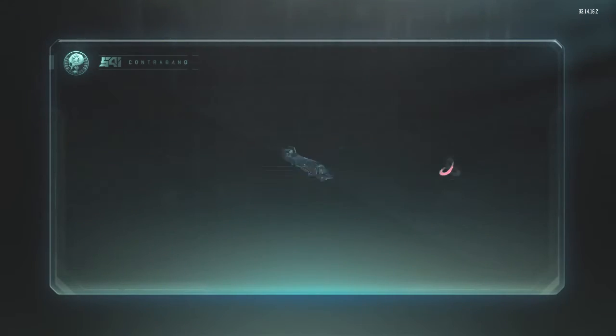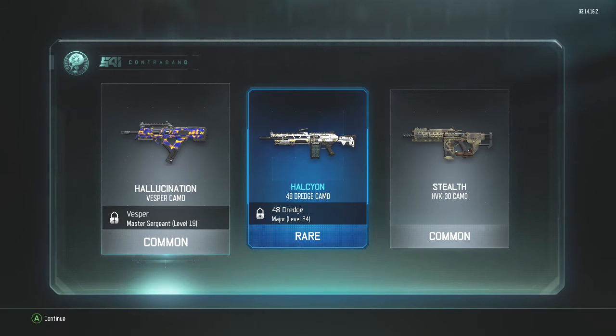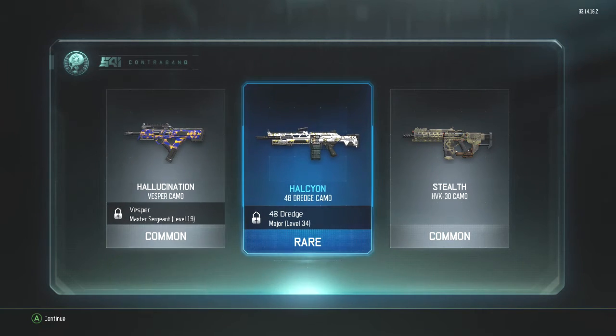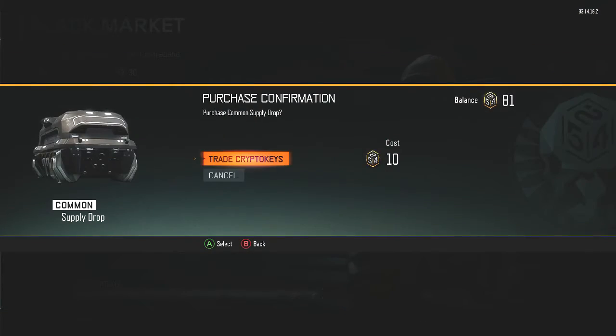Round 2. Okay, I can dig this. Vesper is okay. The 48 Dredge is pretty good. The Halcyon? I don't know, that looks kind of weird. And the HVK 30 — I don't use that. The stealth camo, I mean, eh. That was a splatter drop.